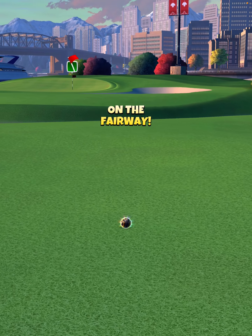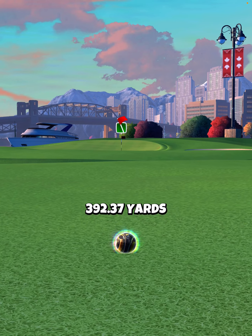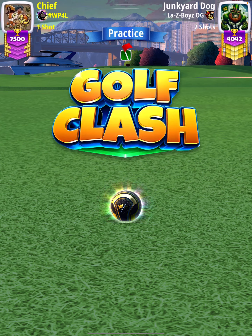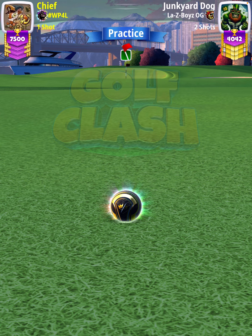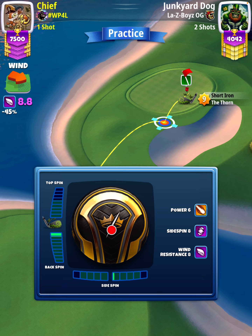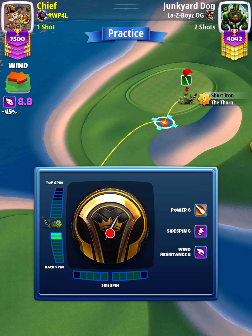Finishing with a drive distance of 392 yards. Note down your drive distance, which we will use to determine our adjustment for the approach. For our approach shot, we're going to be using a Thorn level nine. First thing we're going to do is apply two bars of back spin, and then position ourselves so the ball guide is to the hole.